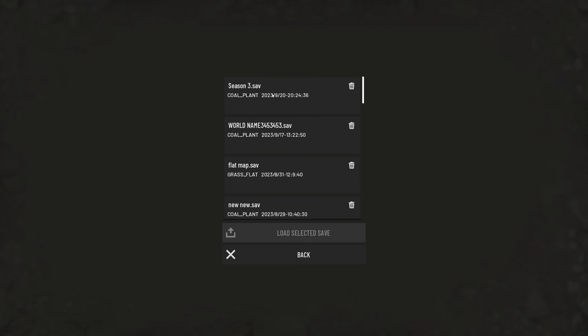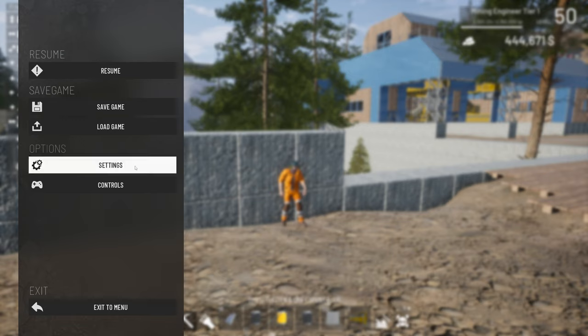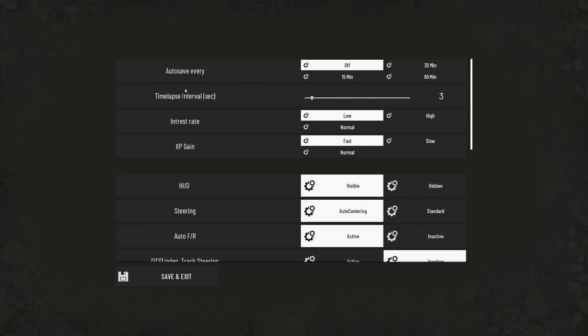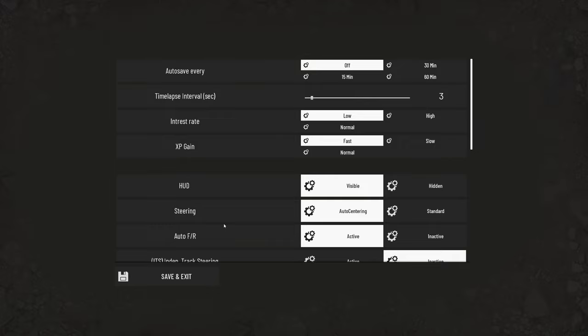If you want to load your old saves, I'll show you guys what that looks like. Here I have one of my saves loaded up from the giant equipment patch. Since I'm not playing on hardcore mode, I can actually change the interest rate and XP gains right here in the settings. So don't worry — you don't have to start over. You'll be able to tweak any of those settings on your old save.